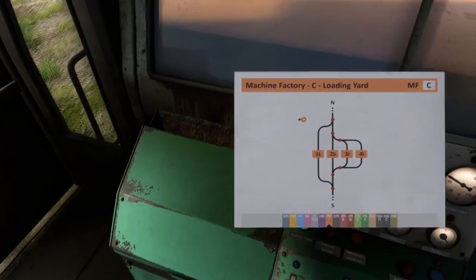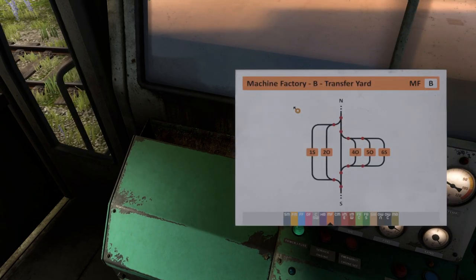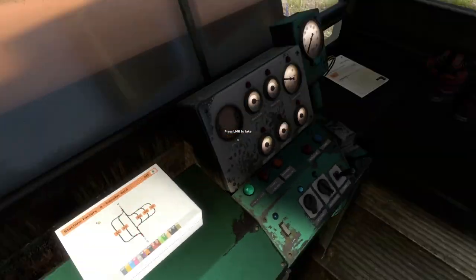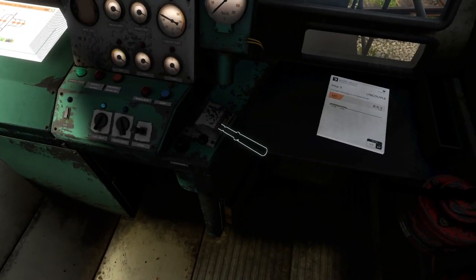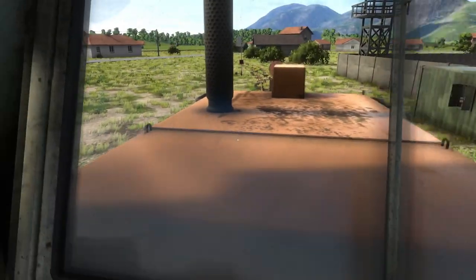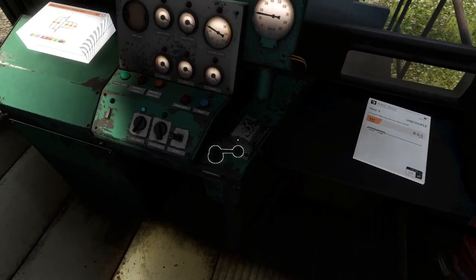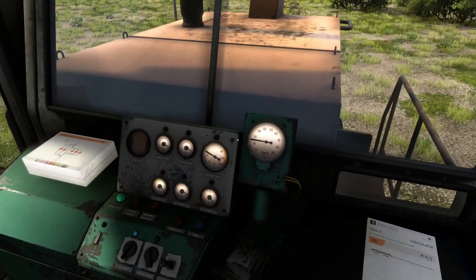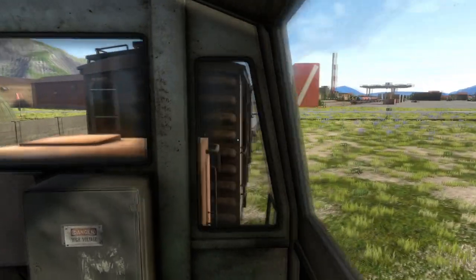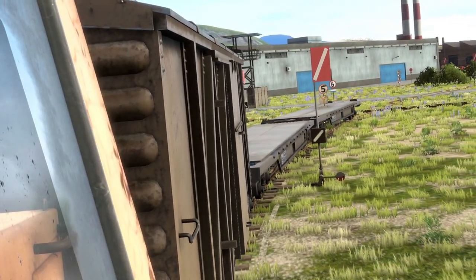Now we reverse back out of this siding. Next we need to go to siding B6S and leave another two wagons there. B6S is on the transfer yard, so we need to move a bit further to get onto that track. Let's get there — turn the reverser and wait for the train to crawl into the junction.